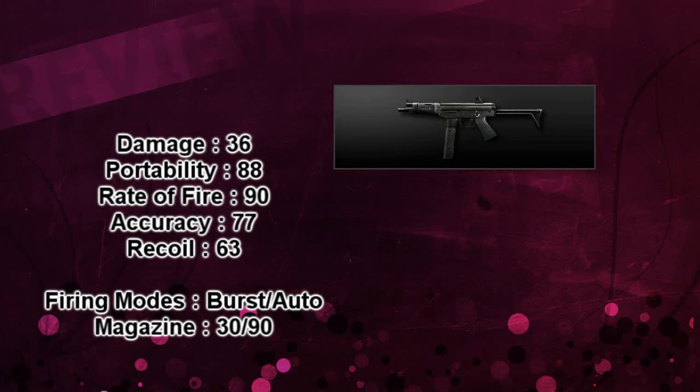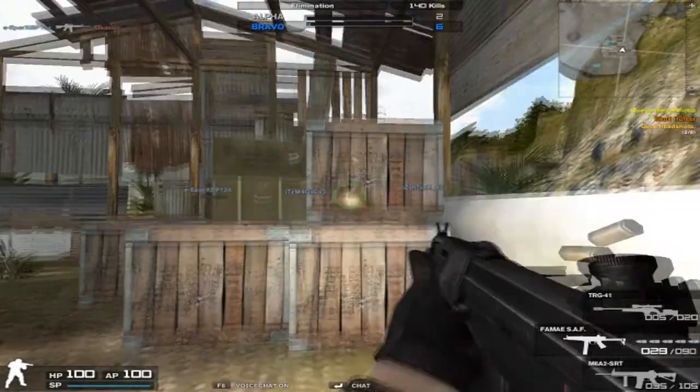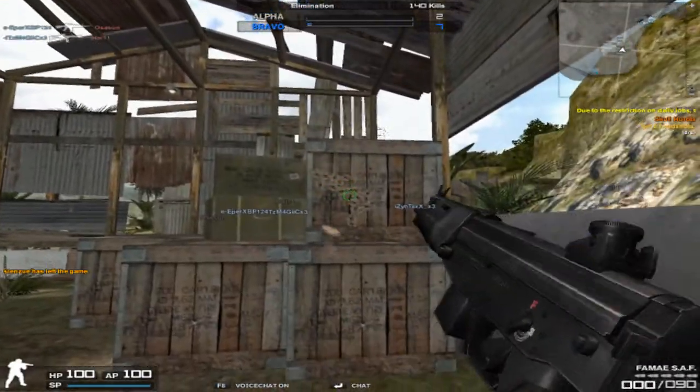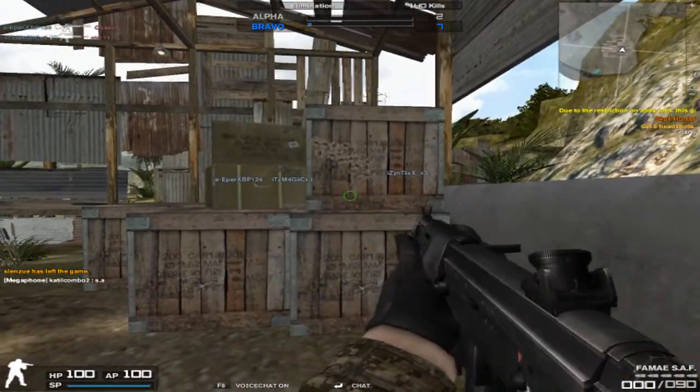This gun is an Enix default gun which costs 25K Enix for permanent. As you can see, this weapon has a lot of recoil but stays in one big blur.